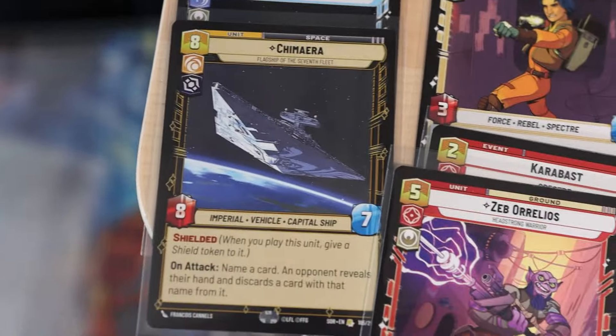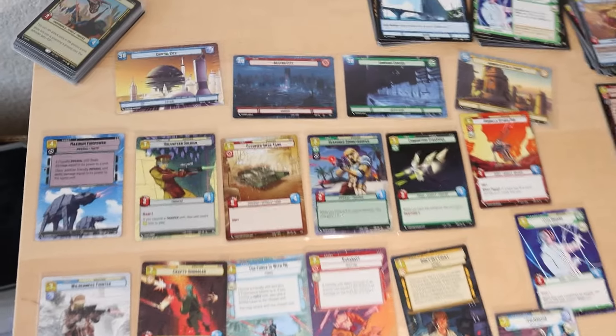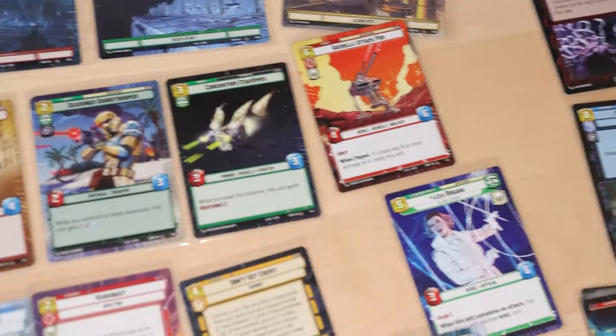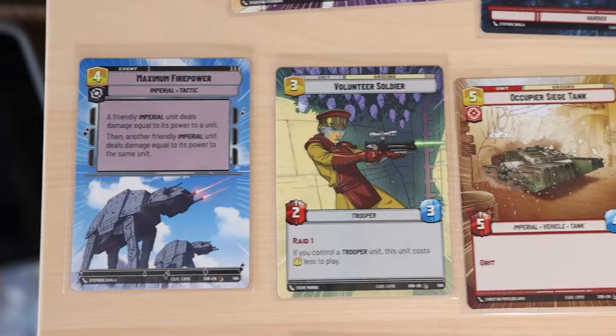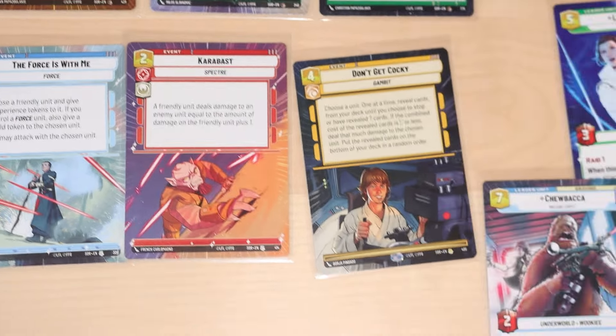We got Zeb, Carabast, Ezra and we did get the Chimera as well - and another Ghost, just a normal uncommon. Either way good hits. Let's take a look at our foils and hyperspace cards. Here is a broad view of our hyperspace cards - awesome collection. At the top we got four different bases: Capital City, Kastro City, Command Center, and Administrator's Tower. Eight different common hyperspace cards, two uncommon hyperspace event cards - I think that's kind of interesting.